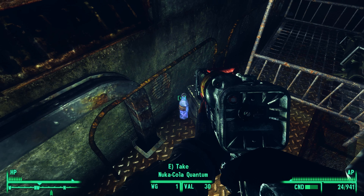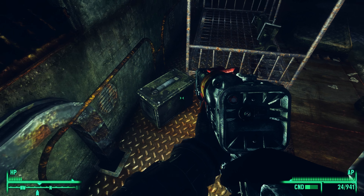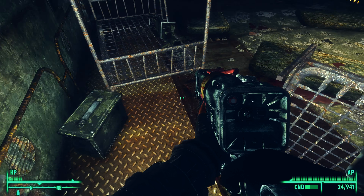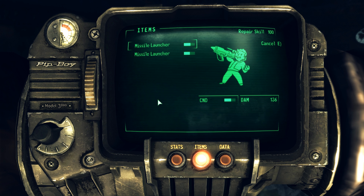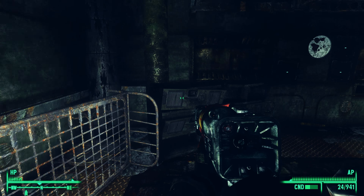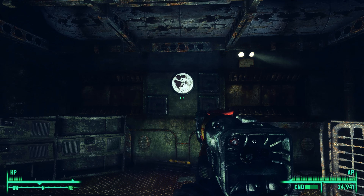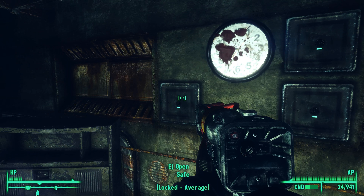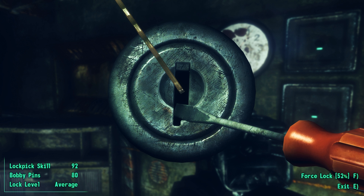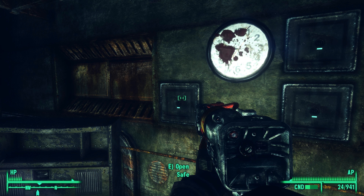We're clearing this area out. Nuka Cola Quantum. Two missiles — so there should be a missile launcher here. And then I have one, so I repair mine. And the fat man. There's the fat man in Old Olney. I've already got one, so I'm gonna repair the fat dude with this fat dude.